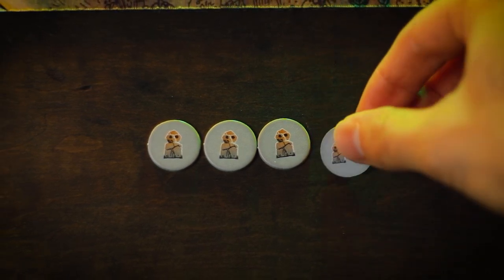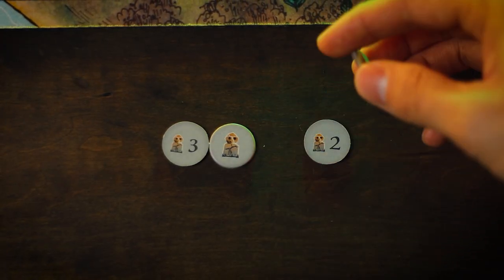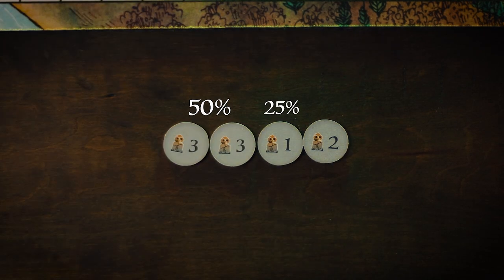One thing to keep in mind with relics is that at the beginning of the game you are always going to have a 50% chance to draw a three-value relic, a 25% chance for a two-value, and a 25% chance for a one-value of each type of suit. That's something to keep in mind when approaching and delving into those clearings. It's pretty likely that you're going to get those threes at the beginning, and then depending on what you get early you can start deducing what you might see in your next couple delves.